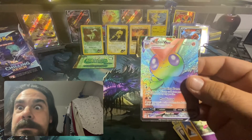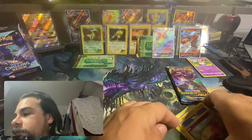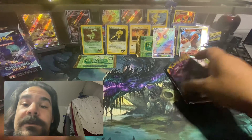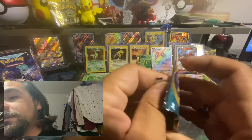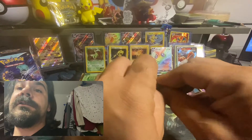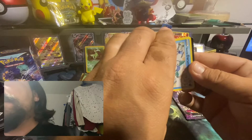Gotta stop breathing on it. I'm going to save the Sun and Moon for last. Honestly I don't know what the chase cards in that are. For Darkness Ablaze, obviously a good old Charizard. Honestly don't remember all the details, but there we go.